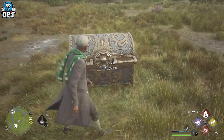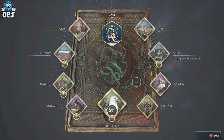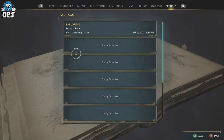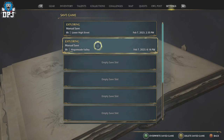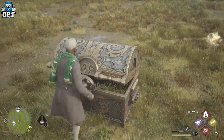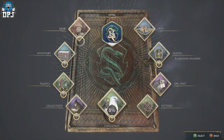Once you've actually got to this chest, don't open it right away. What you want to do is make a manual save first. Once you have that save, go ahead and open the chest. You will get a guaranteed legendary for a certain equipment slot for your player. But here's where the trick happens.